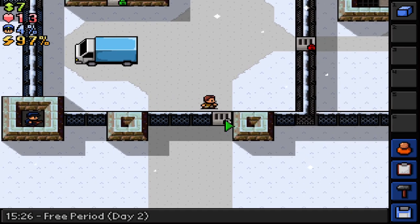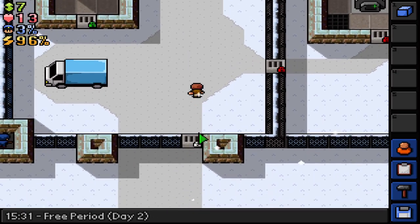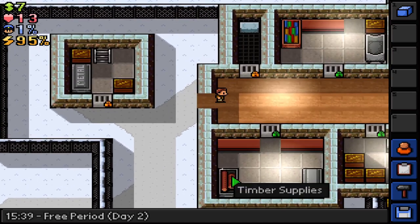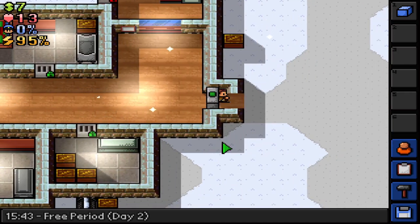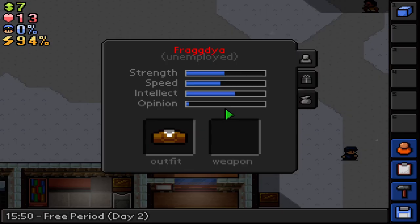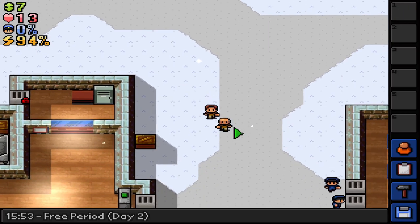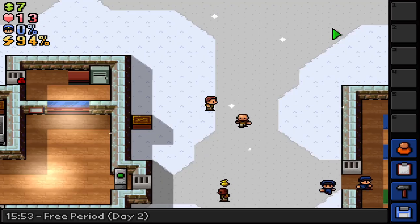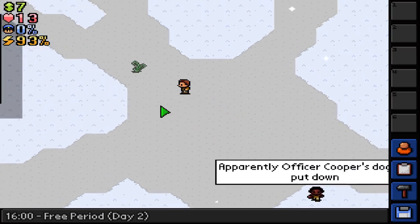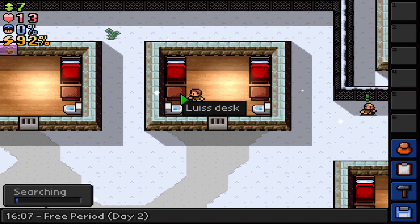Tower Guard. Wait a second. Maybe I could just get some good statistics and just beat all the guards up like I did in the first prison, and it'll probably get me out like a prison riot. That would be an idea.